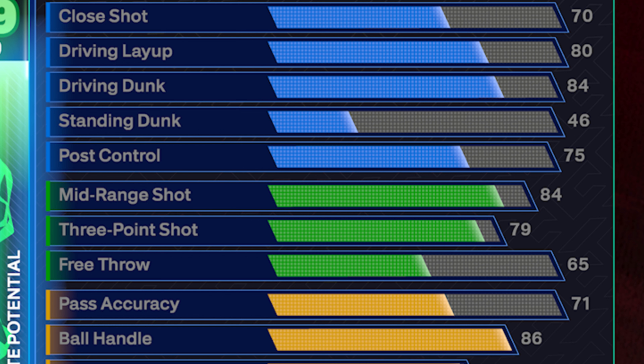The 79 three-point rating doesn't unlock any additional badges beyond the mid-range ones, but 79 is more than enough to shoot this year. I have 79 on three of my builds and I'm shooting super consistently. Just find a jump shot you like, practice it, and get used to the timing — it's different this year. You're not going to start out as good as you were last year, but once you get the hang of it, it's really not that bad. We finished out the shooting with a 65 free throw. LeBron is notoriously not an amazing free throw shooter, but you can still knock them down at a pretty good clip with this 65.